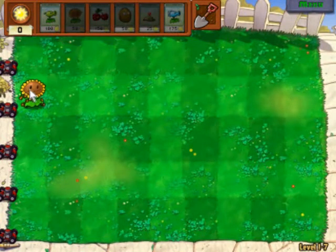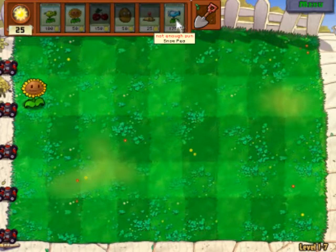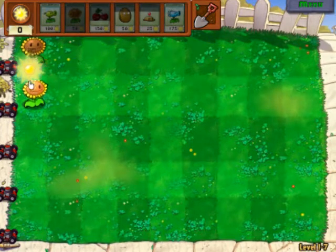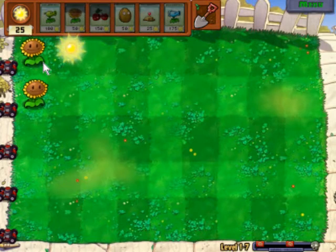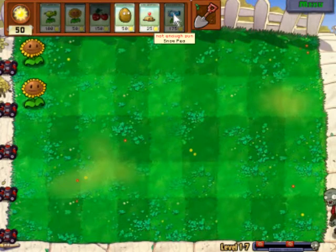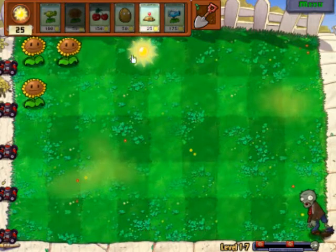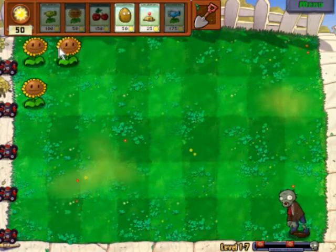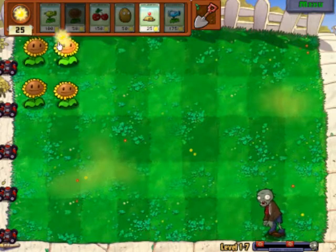Snow peas are pretty useful. They usually go in my front line but I'm going to put them in my back line — they'll have to go in the front line for this game. This is a great time to get pea shooters because as you can see there are two flags, which means there are two boss waves of zombies coming towards you on this level. But with snow peas it should be easy.